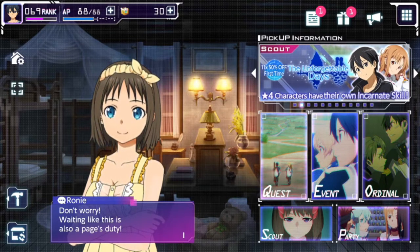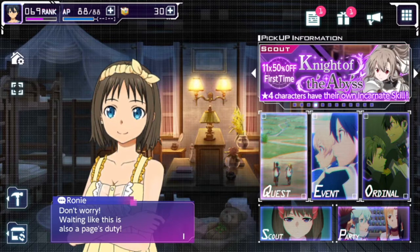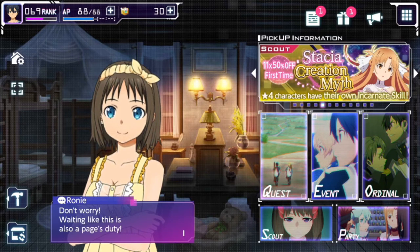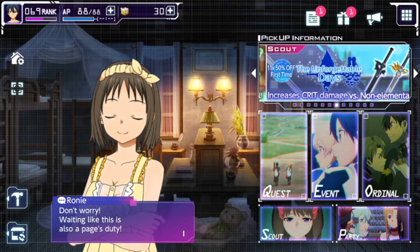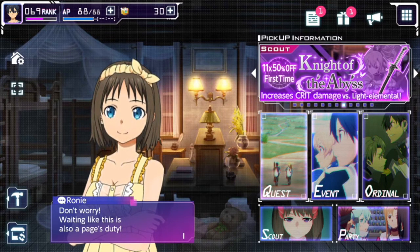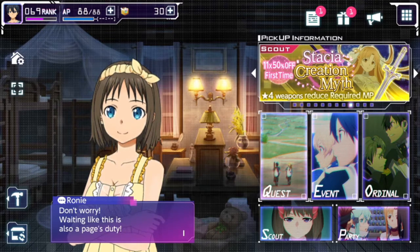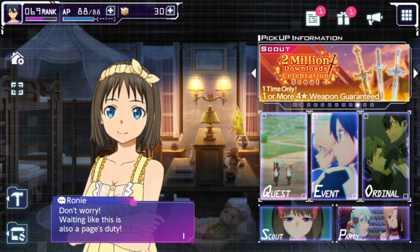This is the main game screen. You have your usual account ranking — I'm at level 69 right now. You steadily grow your action points or AP, which is like your stamina. There's one main form of currency to buy things from the shop — those diamond cubes, of which I have 30. You can customize the background, change your main character — all the usual stuff. It's a nice, simple, clean interface.